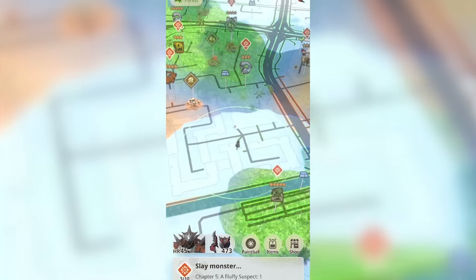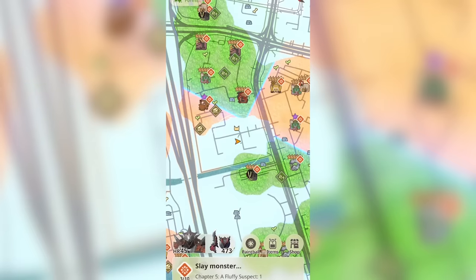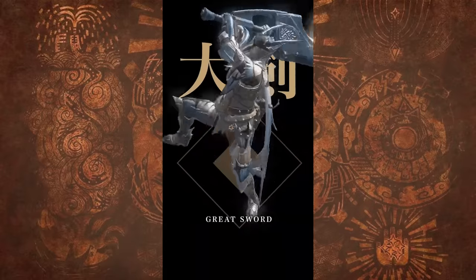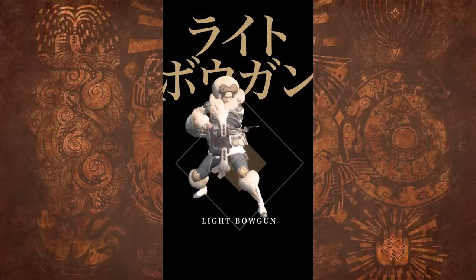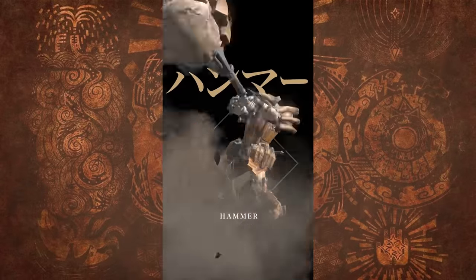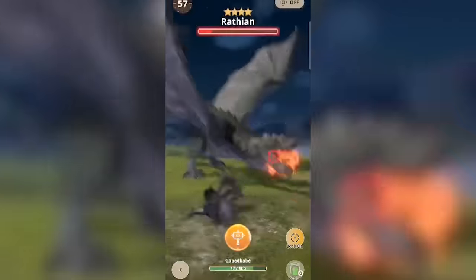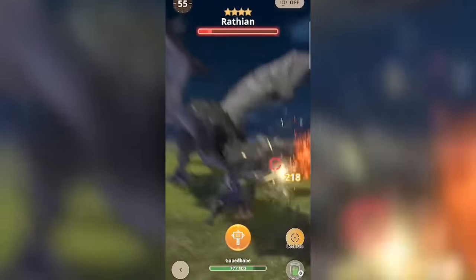Monster spawns refresh every three hours, so if you've cleared out your area and can't go anywhere, set a timer and check back in a couple hours. Shortly after you get out of the prologue, you can craft different weapon styles — not just sword and shield. The weapons other than sword and shield are longsword, greatsword, bow, bowgun, and — I saved the best for last — hammer. Look at this hammer gameplay. So satisfying.